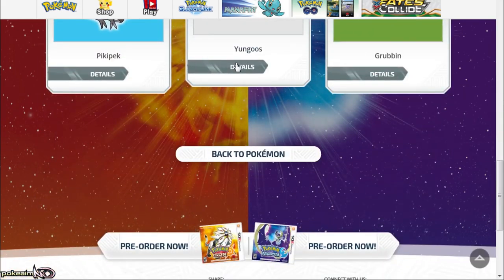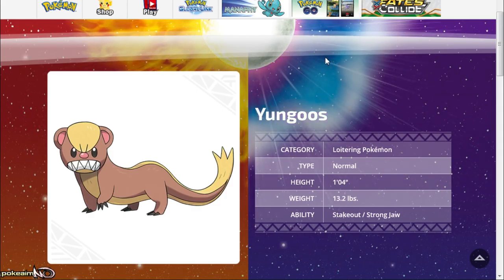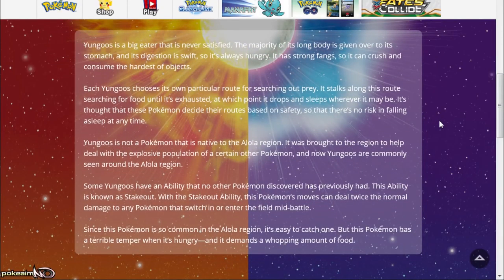Strong Jaw is obviously very cool especially on a normal type mon, because a lot of those mons have access to plenty of different TMs and HMs. This thing would definitely get Crunch just because of the way its teeth look. The description reads: Yungoos is a big eater that is never satisfied — the majority of its long body is given over to its stomach, so it is always hungry. It has strong fangs — we can think about elemental fangs like Ice Fang and Fire Fang. Each Yungoos chooses its own particular route for searching out prey, stalking along it until exhausted, at which point it drops and sleeps wherever it may be.